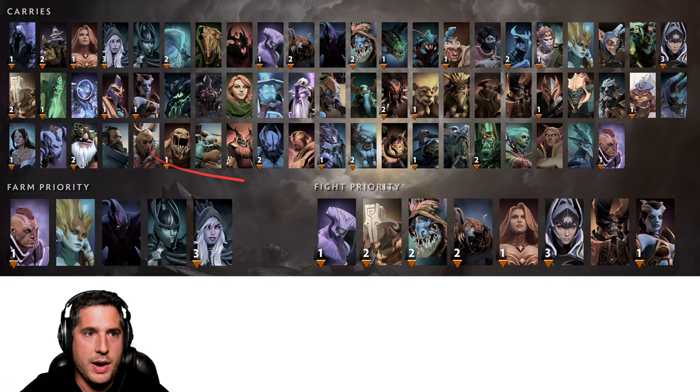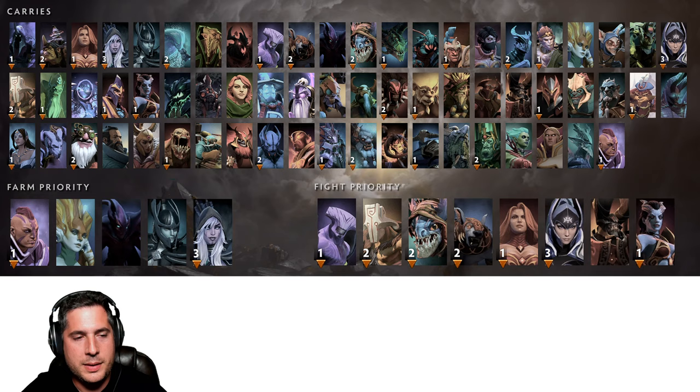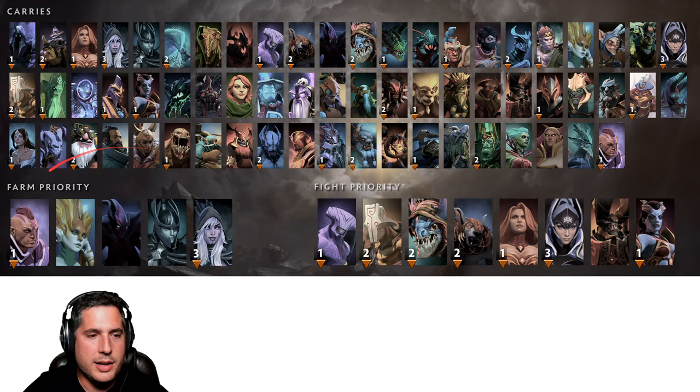We have all the carries identified by role in the game, and I've highlighted a few for relatively new players. You might ask why Anti-Mage is a farm-priority hero whereas Faceless Void or Juggernaut is fight-priority. At level 6 with Anti-Mage, he doesn't represent much of a kill threat yet. Maybe he catches someone with great support, but realistically these heroes are not early kill threats.